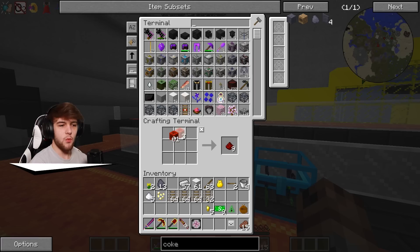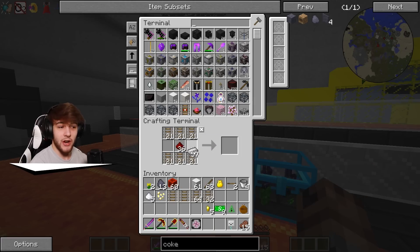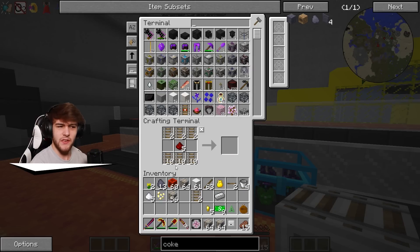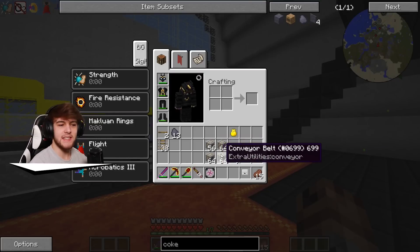Now we should be able to put redstone like this, put the tracks along the top and tracks along the bottom. The reason we're gonna need this many tracks is because the whole thing is going to need quite a lot of tracks. Let's see — 64, 64, 64, 56 — that should do the trick. We have four stacks of conveyor belts and that's already half the process.